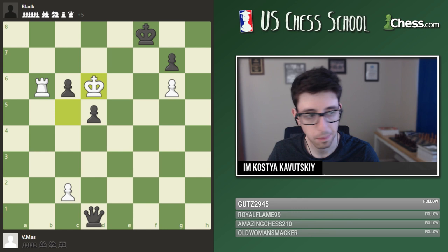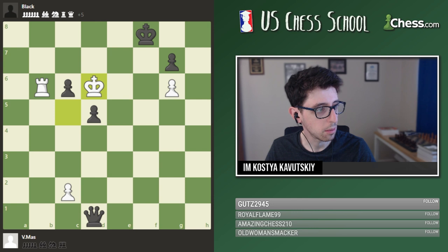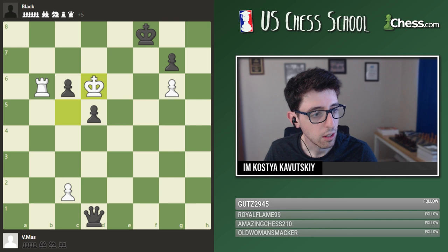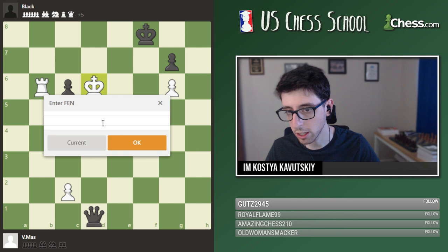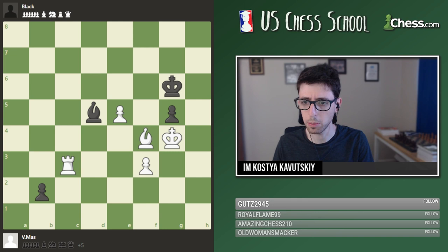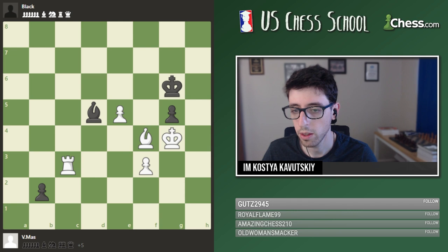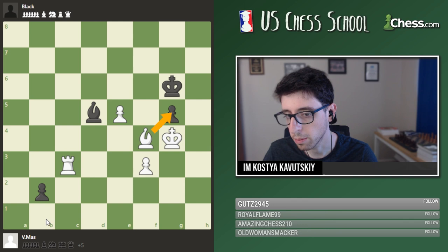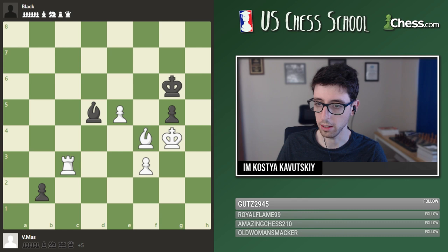I wanted to show you guys one more that showed up in a real game, just to demonstrate the point that these aren't just puzzles for aesthetics and art — these are positions that actually do show up in games. And if you're not ready to find something, you could be missing out on a lot of points and half-points. This next one was from an open tournament, actually a maybe semi-famous position. In the game, white had blundered into this, thought they were now losing, and ended up playing bishop takes g5. Black promoted and won the game with the extra queen. I want you guys to try and find white's defense — how does white save the game? It's white to play and draw. I'll give you guys five minutes for this one.